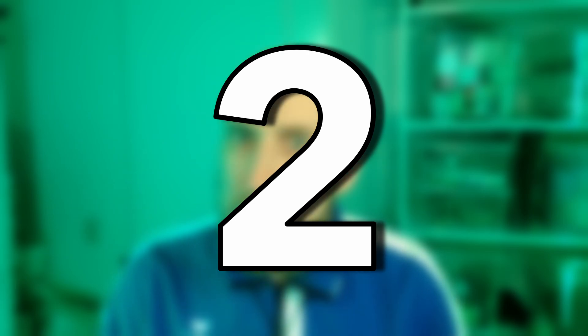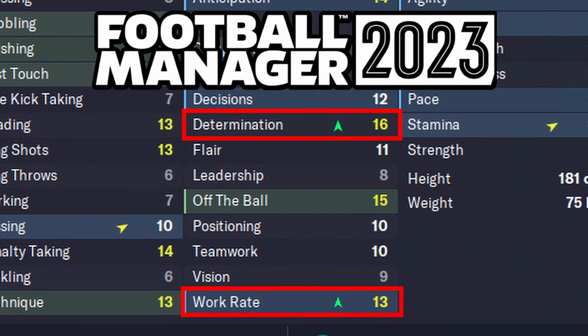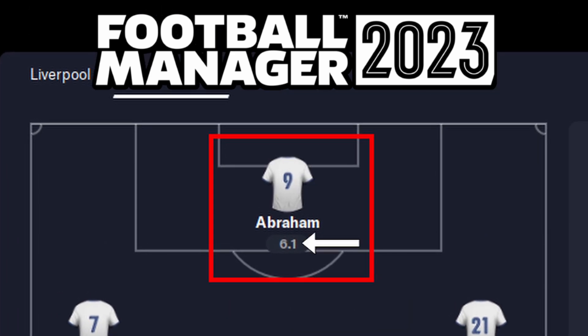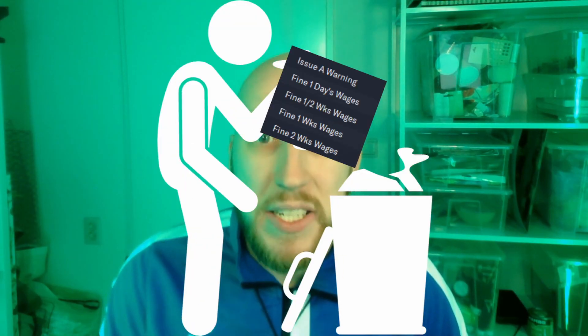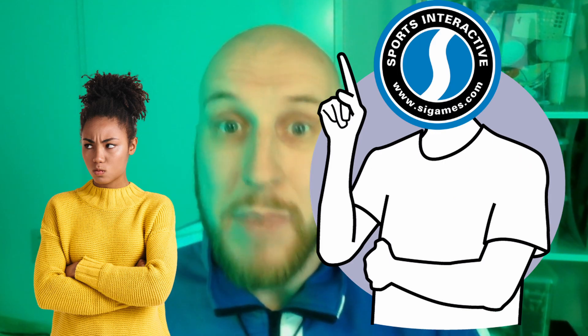On to change number two, and this one might hurt for some players. A fan-favorite method to increase a player's work rate and determination was that whenever they had a poor match performance of a 6.4 or lower, to then give them a disciplinary fine. This feature has been removed in this year's game, as the developers thought it was too unrealistic. The focus for this year is really on interactions and player targets, so no shortcuts for easy work rate and determination anymore.